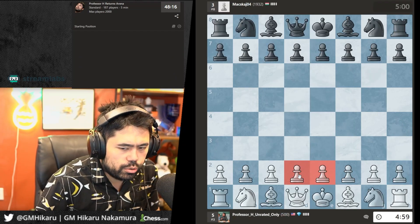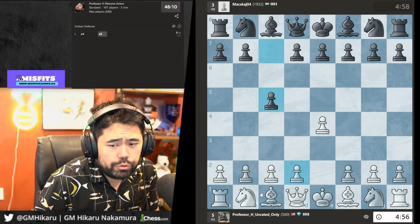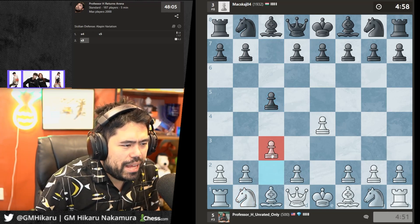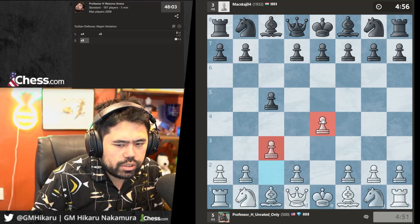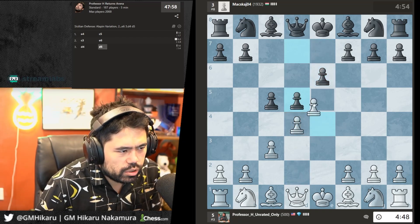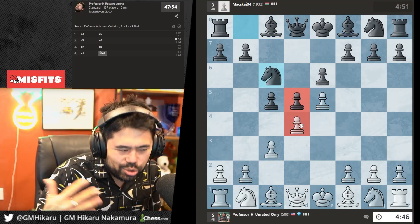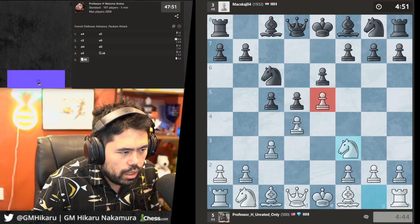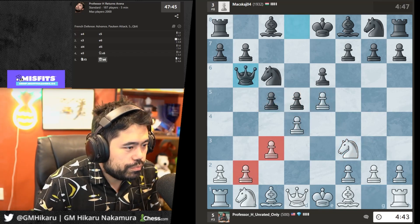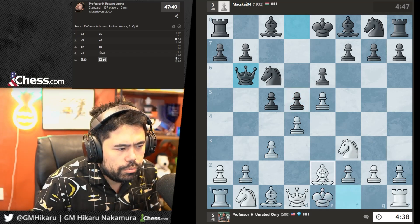I'll play e4, maybe Nf3, maybe d4. In honor of Magnus Carlsen, let's play the c3 Sicilian. I speak Italian so I have a pretty good idea of what Italy is like. Great history — the history is very beautiful, but the politics are a very different story.